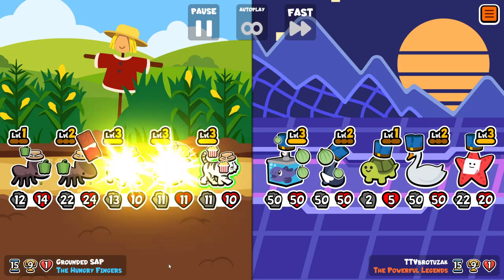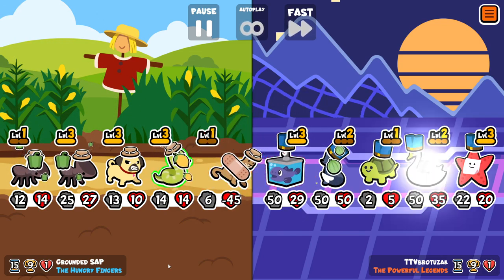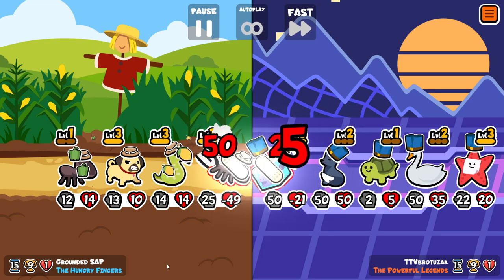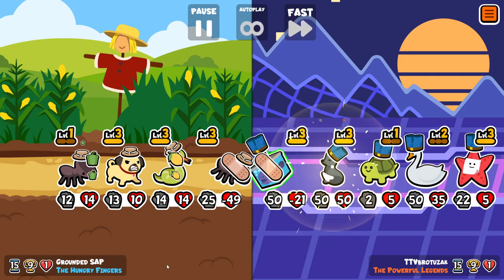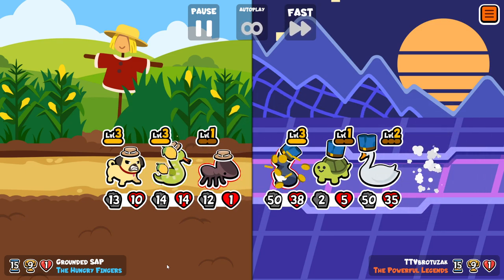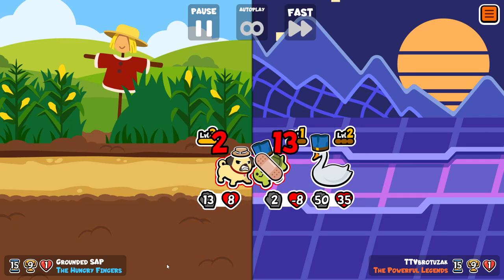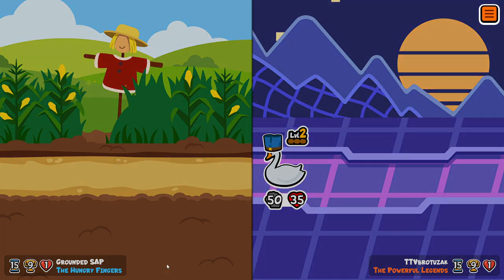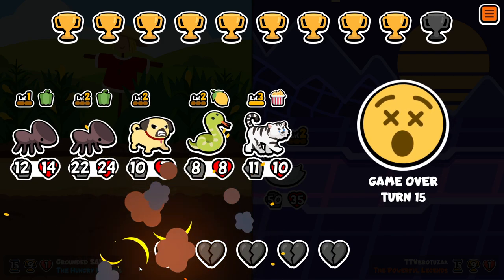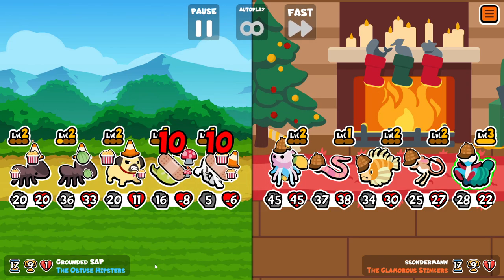Custom Packs is both the best and the worst game mode in Super Auto Pets. It's the best because you have complete freedom of choice. There are probably 250 plus pets in the game at this point, and you can mix and match to your heart's content and create builds that are otherwise impossible in the other static packs. Some of them are possible in weeklies if you get exactly the pets you want, but you might have to wait quite a while for them to come around.